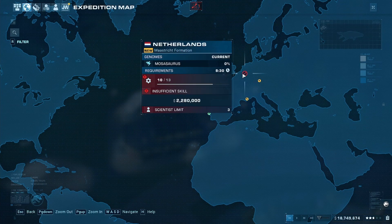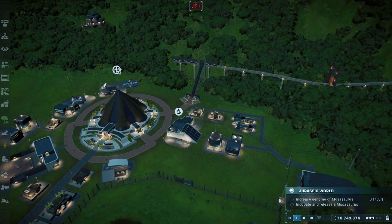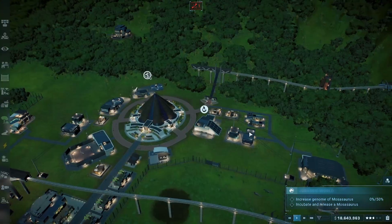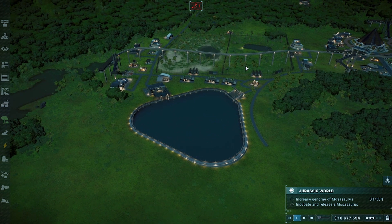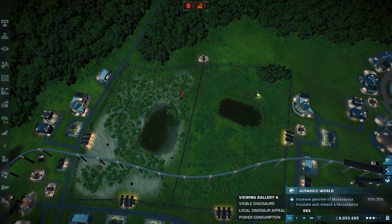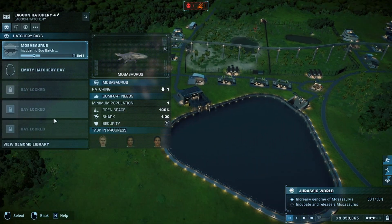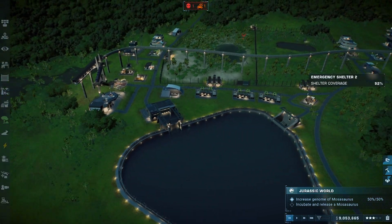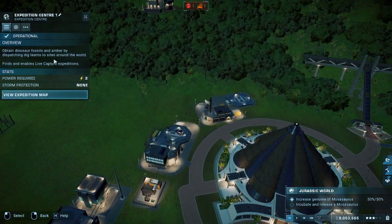Now I need scientists to find the Mosasaurus DNA — I need more scientists. I'll be right back once I've done all the research for the Mosasaurus. Welcome back — I've gotten most of the research done. I couldn't wait till 100% because it takes forever.